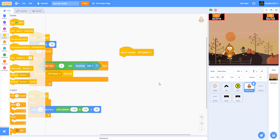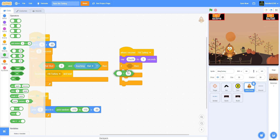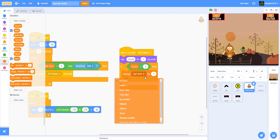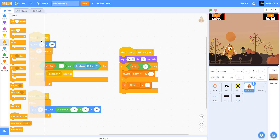When I receive 'hit turkey', we say 'ouch' for one second to let the player know the turkey is being hit. Then we have an if-else: if the score is greater than three, change the score by negative three. Otherwise, set the score to zero, because we don't want the score to go negative if you have fewer than three points. Then wait two seconds.